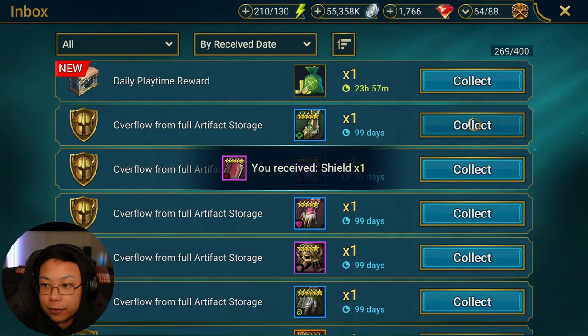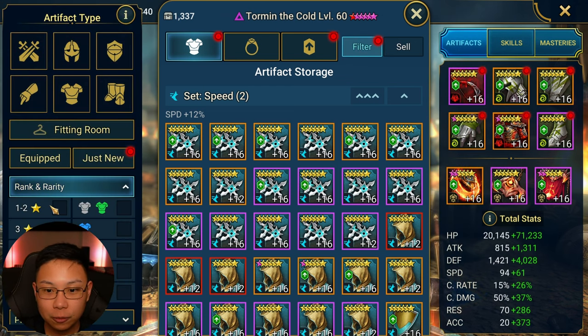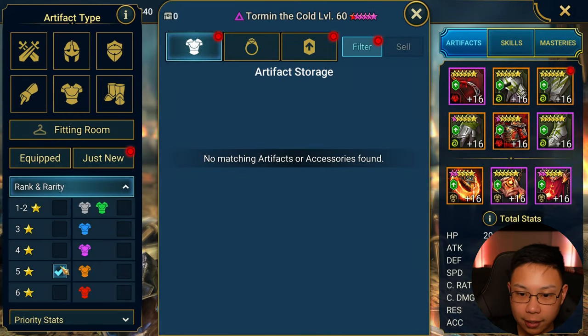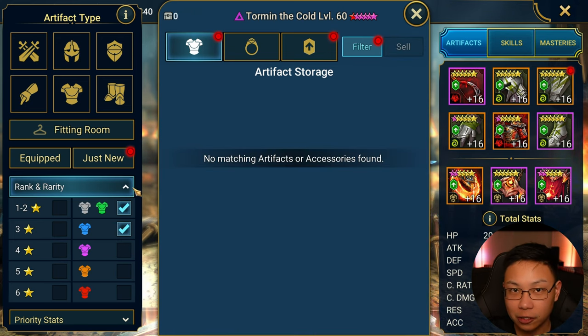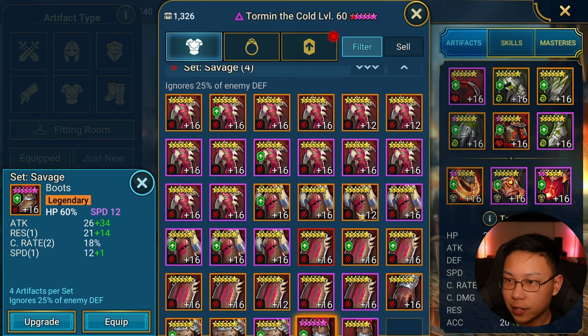They need an auto-click button for all this — I have to click everything one by one. I had about 500 pieces of gear. I usually auto-sell one to five-star gear because I'm well beyond that. I don't want decent gear; I want great or godly gear. To recap: I spent 10,040 energy — and after that energy was gone I kept running, so I had several more runs. I was looking specifically for godly Savage gear on a 3x, which is why I dumped over 10,000 energy.